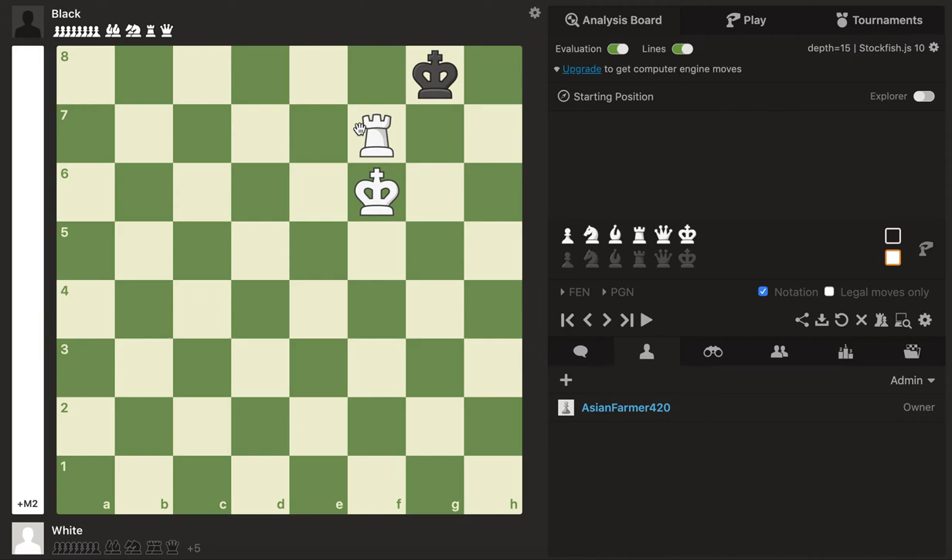Now we play rook to f7. Black is confined to just g8 and h8 — actually e8 and h8. The only move is king to h8. If you try to over-assert dominance by playing rook to g7 here, it's a terrible blunder — it allows stalemate, a position where it's not check but the opponent cannot move. The game ends in a draw when you should have won. So don't fall for that rook to g7 trap. Instead, play king to g6, and the only move for black is king g8.